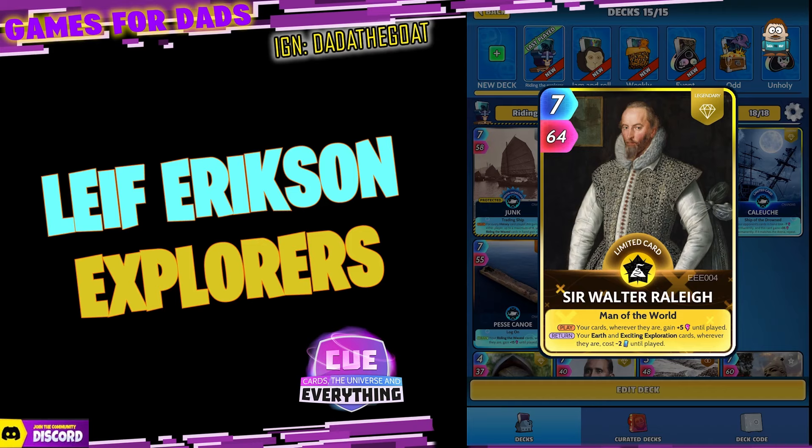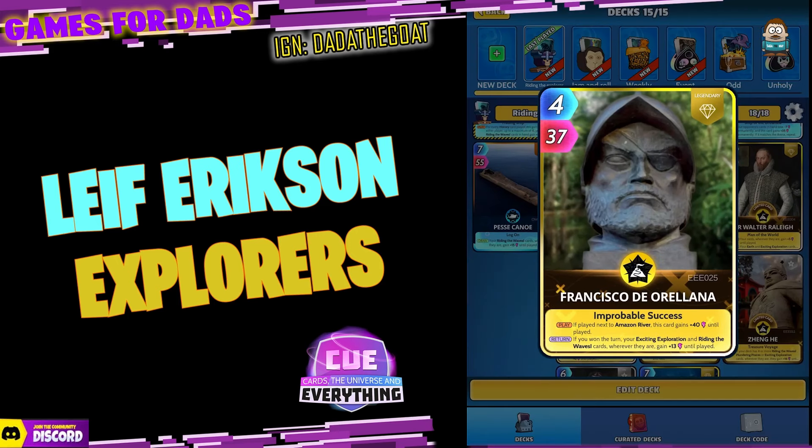Walter Raleigh — seven for 64, limited legendary. He's quite highly rated actually. On the play, your cards wherever they are gain plus five power until played, and on the return, your Earth and Exciting Exploration cards wherever they are cost minus two until played. Quite useful — I thought I'd put him in and he works really well.